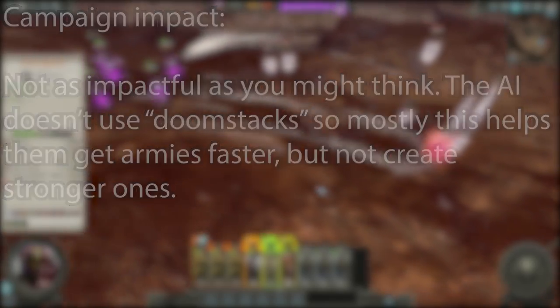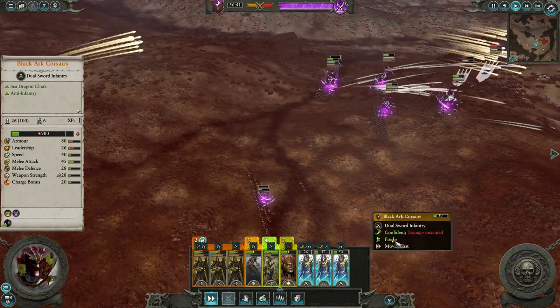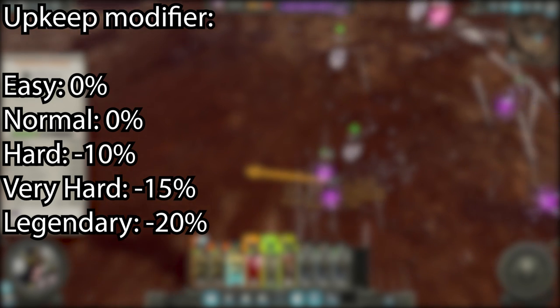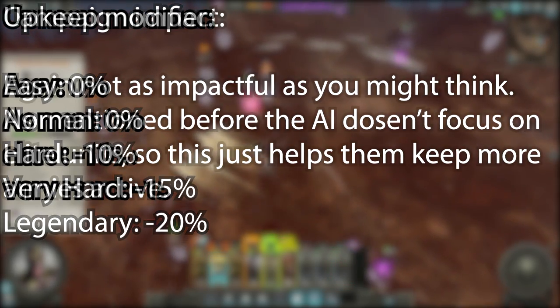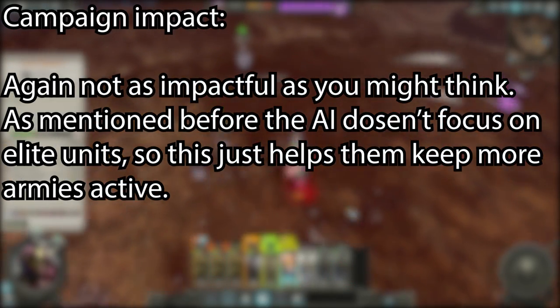Now let's look at the last factor that affects the AI's army, which is upkeep reduction. There are no changes in upkeep for the AI compared to the player on easy and normal. However, starting on hard, the AI gets minus 10%, minus 15%, minus 20% upkeep for all units. The AI pays less for their units, so they can afford to field more armies.